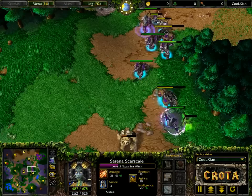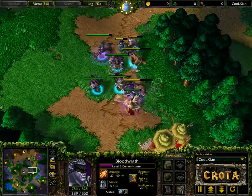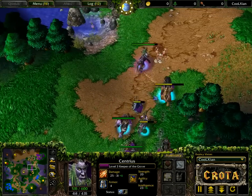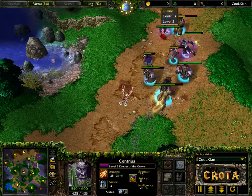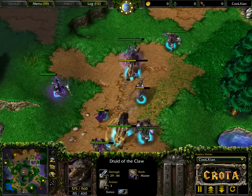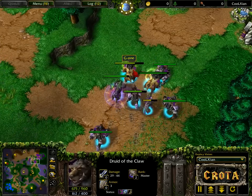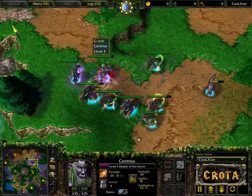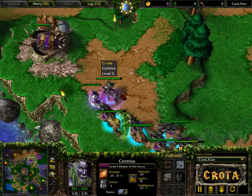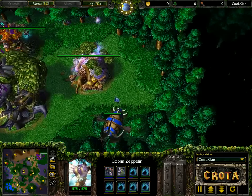Yes, Alice did lose his Demon Hunter earlier, but he is playing the long game and that's actually going to help out tremendously. Also, we have Brilliance Aura on the Keeper of the Grove, meaning the Druids of the Claw are going to have a lot more mana ready to go. Even in bear form they will be able to come out of that form and rejuvenate, healing back up a lot more. This may actually be what Alice needs.